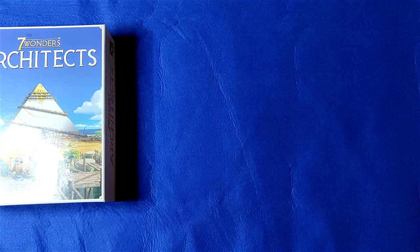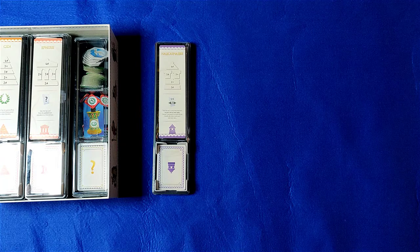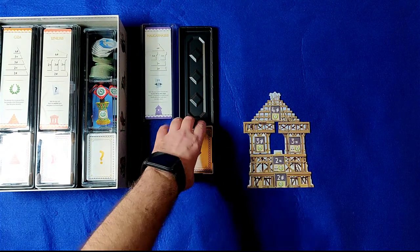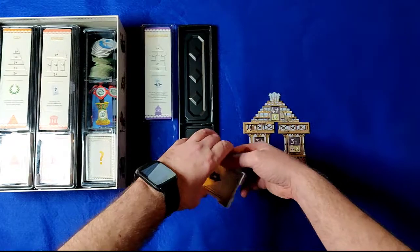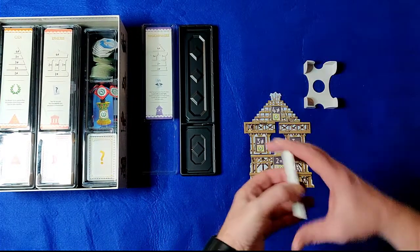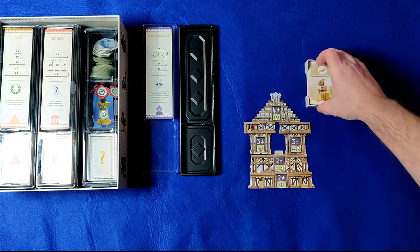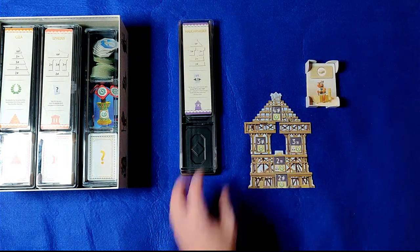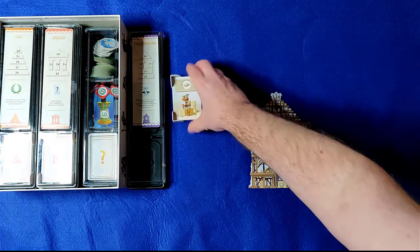Each player takes their wonder tray, which includes the components for their wonder and also their cards. They can then open up their tray and set up their wonder, unbuilt side up, following the image shown on the tray. Now remove the card holder with the cards from the tray, shuffle the cards and put them back into the card holder face up, then place it to their left. These cards will be shared with the player to their left, so should be placed in reach of both players.